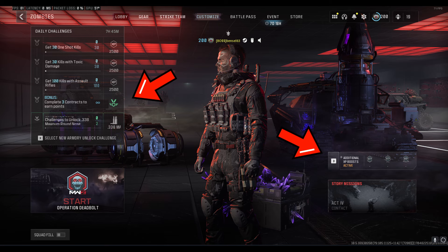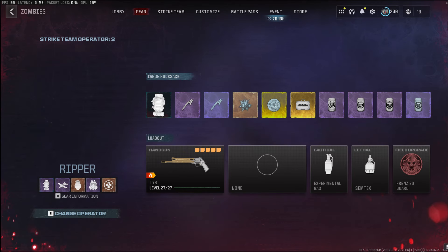You also have the start operation deadbolt button here, but don't press that yet as we're not quite ready. Next we're moving on to the gear tab. You'll notice this screen is very similar to last year's DMZ inventory tab. You have your rucksack — if you've never played you'll only have a small one, but later in the video we'll go into more detail on how to acquire a large one. The large rucksack can be obtained via lockers, ether nests, and mercenary strongholds. The three plate armor vest can be obtained almost every time when completing a mercenary stronghold. Both items are quite essential, so I highly recommend completing a mercenary camp then a stronghold as soon as you enter the game.